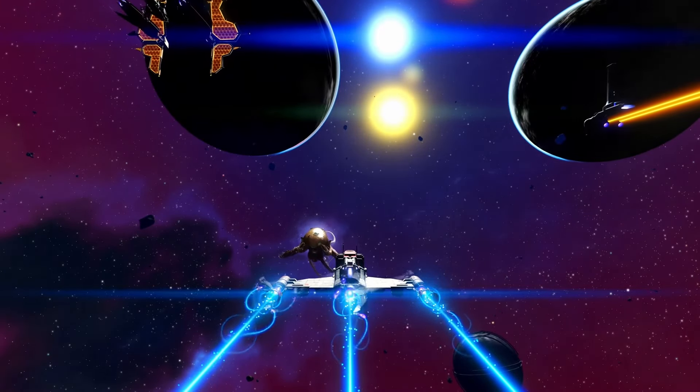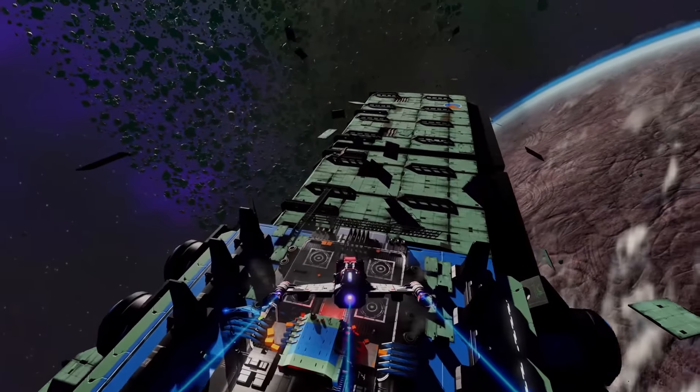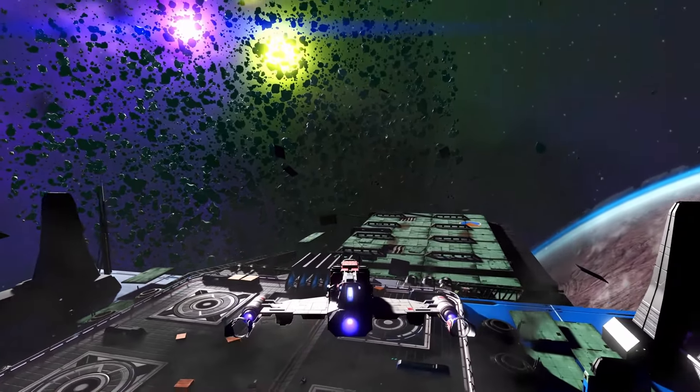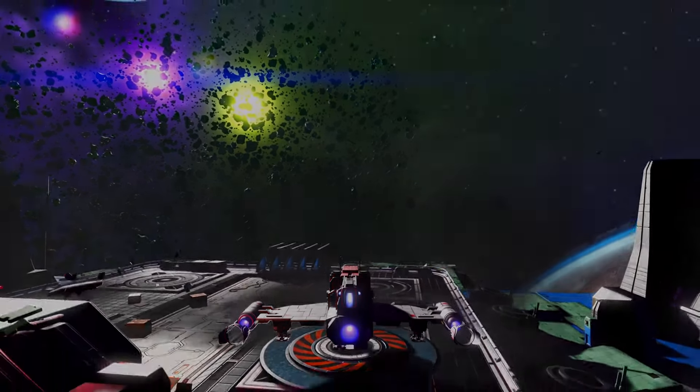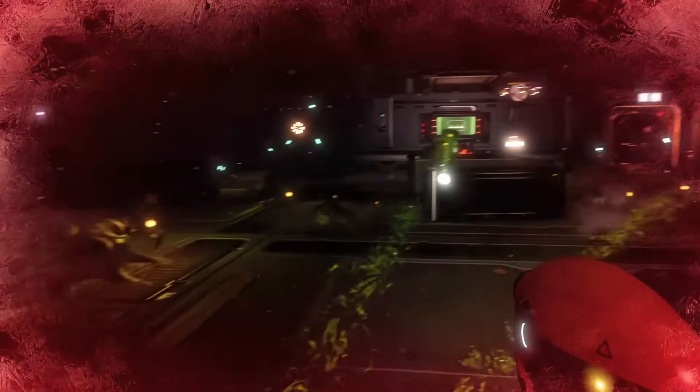In terms of some of the game mechanics, let's talk about the 18 quintillion planets. Each planet is unique and varies from the others in many ways, from the landscape, biomes, and resources. And the species on each planet is also completely random, which is where you might have seen some of the old No Man's Sky memes from.